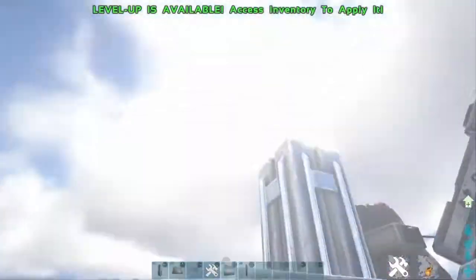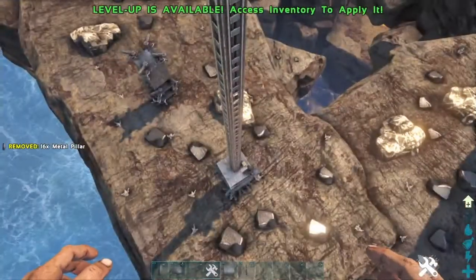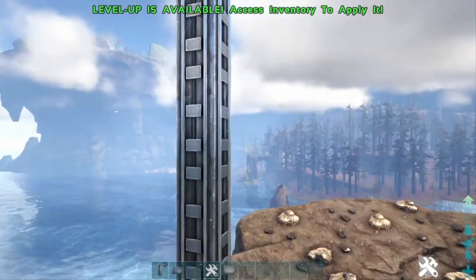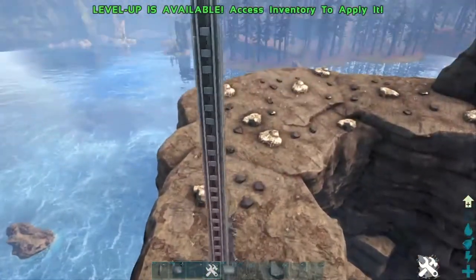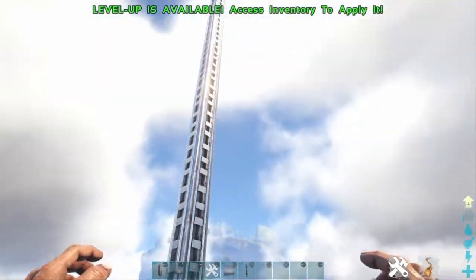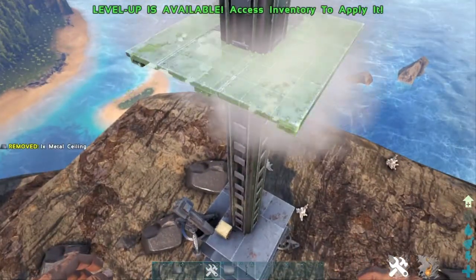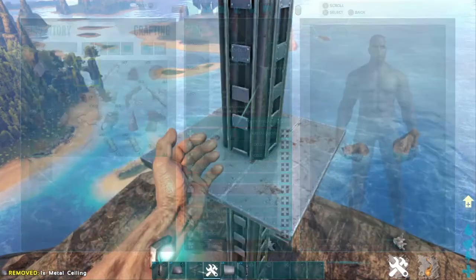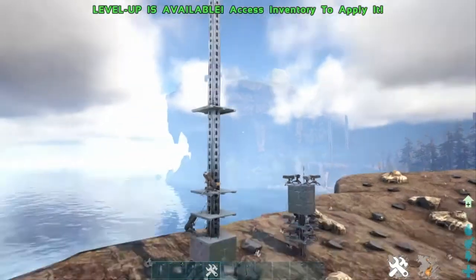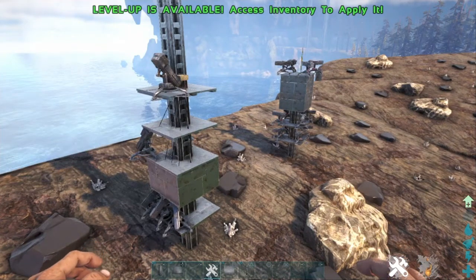Stack up the cables as high as you want to go. I don't know how high this can go — let me check. Yeah, that can go pretty high. But I don't think it would be a very good idea to go this high. The higher you go, you're probably going to have to put more roofs with a generator. A very big disadvantage about this turret tower design: if you have a cannon, it can very easily be taken out, so be wary of that.